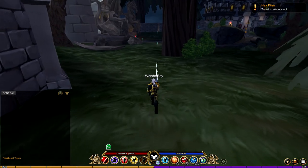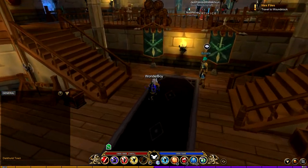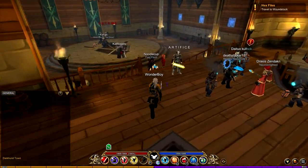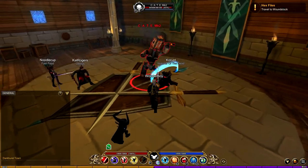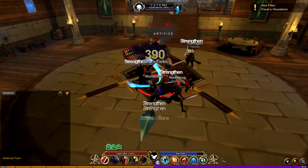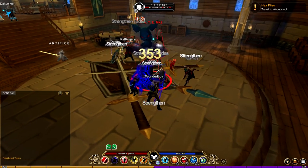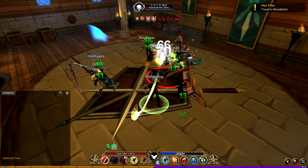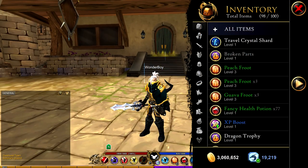Moving on — if we go to Battleon and visit the class trainers, there's a new enemy to fight. There are a lot of people here and you're going to need a group. Mark — Crate Mark 2 — isn't hard to kill, he just heals a lot, so without enough people he'll keep regenerating. His damage output isn't that high, but he does drop an item called Broken Parts, which you need to craft a new pet.